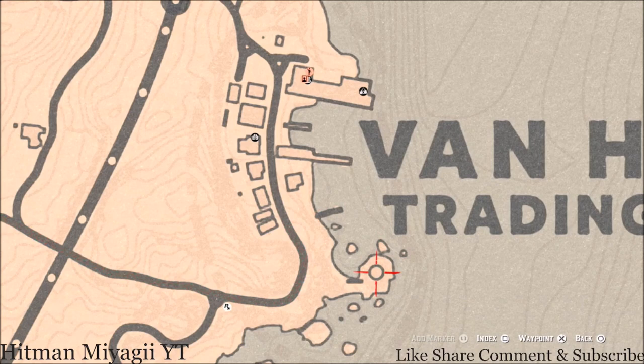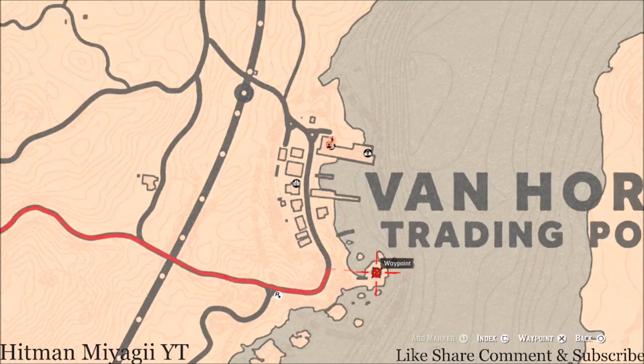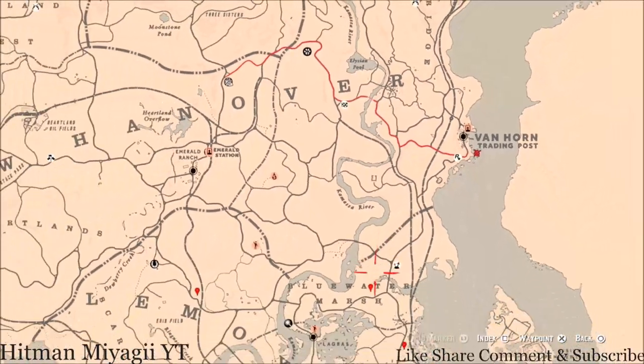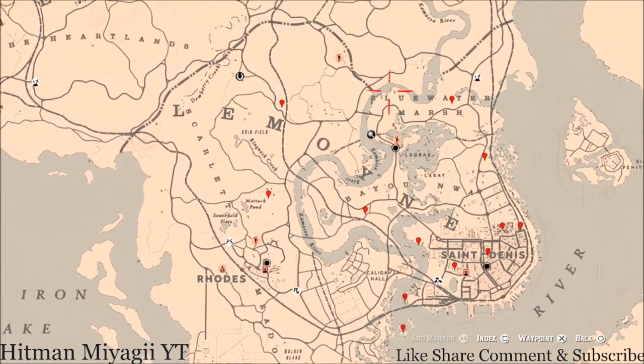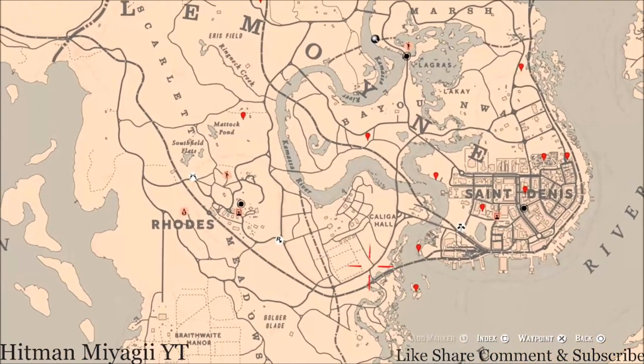There's also a tarot card in this lighthouse right here if you guys want to go get it. I can't remember which tarot card that is and I don't want to look it up right now because I'm trying to keep these videos short — it's quicker to upload them if I keep them at a certain length. Let's go down to the Lemoyne area of the map.